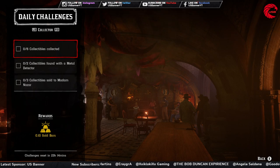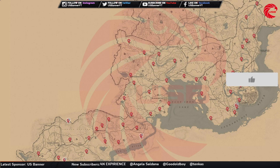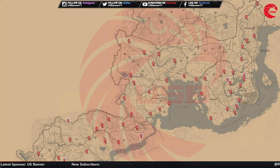For the Collector role, you have to collect six collectibles. I recommend going for American Wildflowers — here is the location. Make sure you go to this location before 12 AM global time, because after 12 AM the flowers will no longer be in the same location.